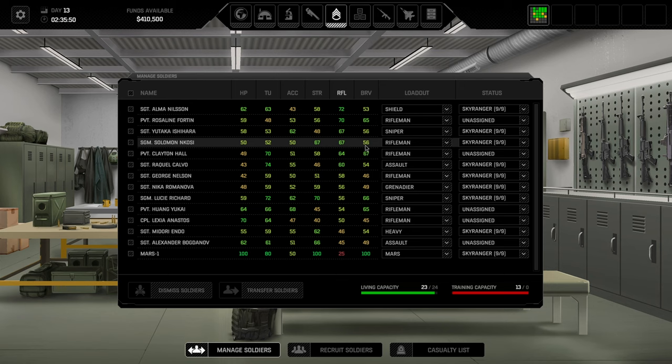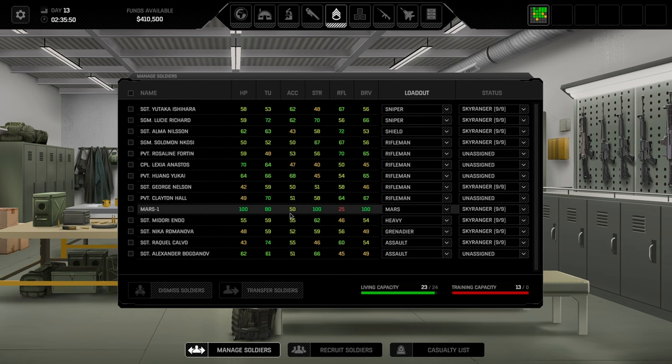Bravery determines your ability to mitigate mind attacks, psionics, and wound suppression — preventing panic chains. Anything below 40 bravery is an immediate disqualification; I personally cut at 45 and below. For roles: snipers need very high accuracy and good reflexes. Shield bearers and assaults need high time units and high strength to move fast and throw grenades far — above-average bravery and reflexes help but aren't critical for those roles.